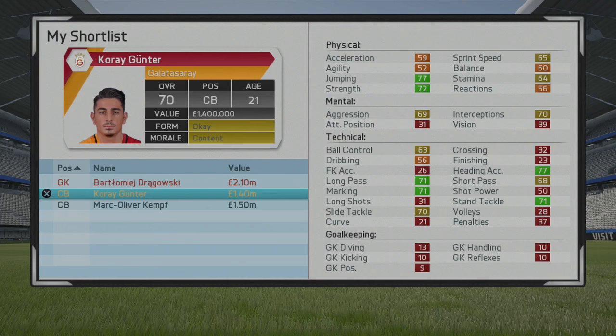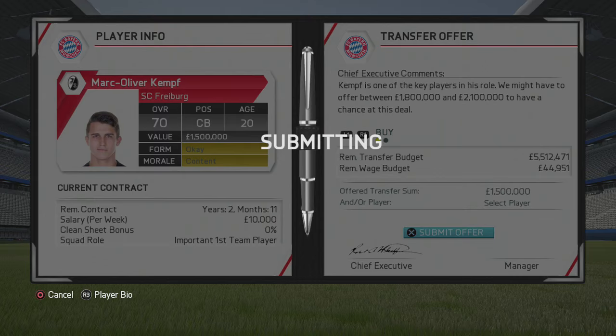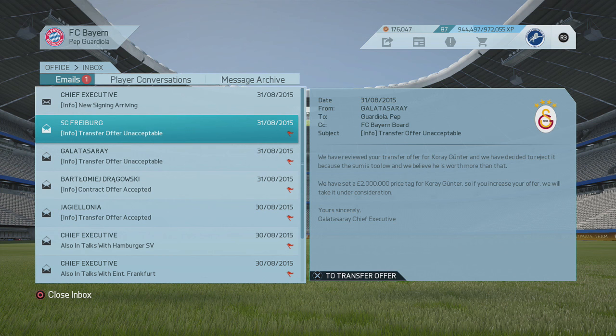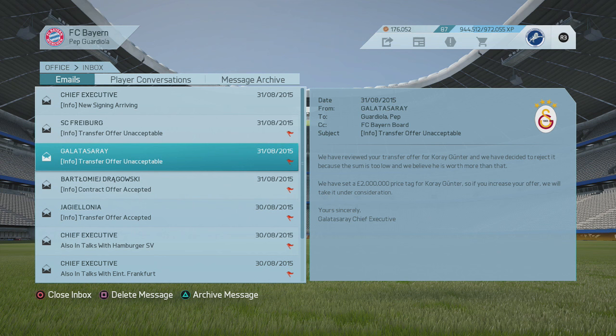With Bayern you may have a little money left over after those signings. If you want some more young talent, possibly in the centre-back role for a bit more defensive depth — you've already got Benatia, Martinez, Boateng, and Badstuber — but if you still want a young centre-back to develop, Koray Günter would be a good choice. The Galatasaray man, formerly of Borussia Dortmund, is 21 years old and starts at 70 overall.